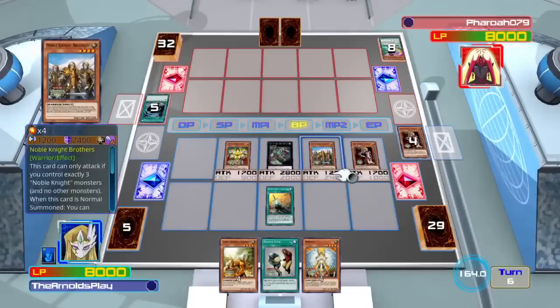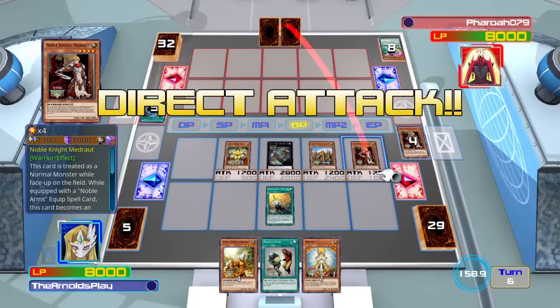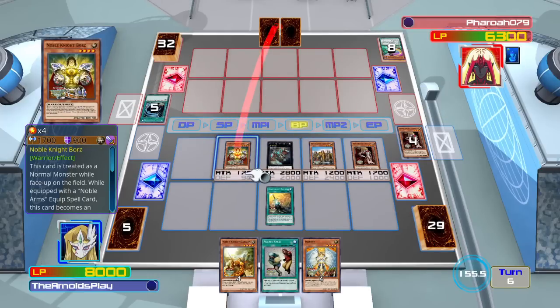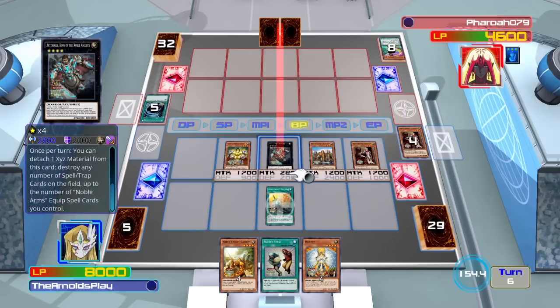I managed to swarm the field thanks to Noble Knight Brothers. Noble Knight Brothers allows me to special summon up to two Noble Knight monsters from my hand, but restricts me to only special summoning Noble Knights for the rest of the turn. I probably should have XYZ summoned, because Noble Knight Brothers can only attack if there are only three monsters on the field — which is a weird restriction. I should have used him for a rank summon and then attacked.